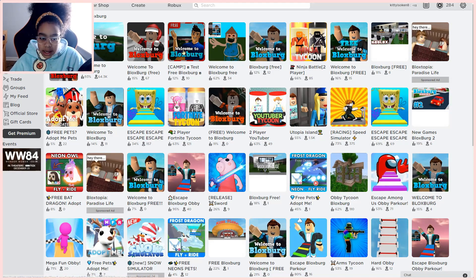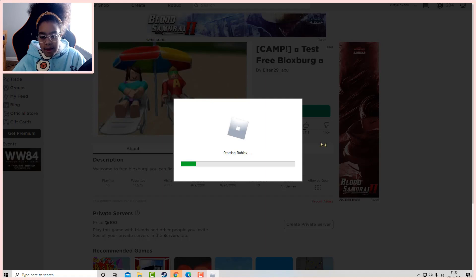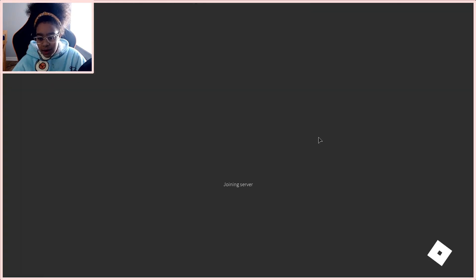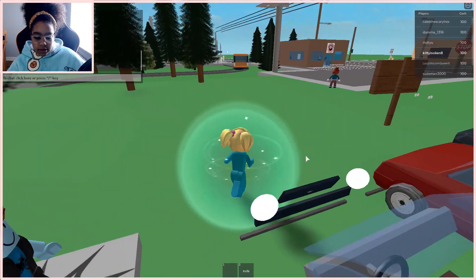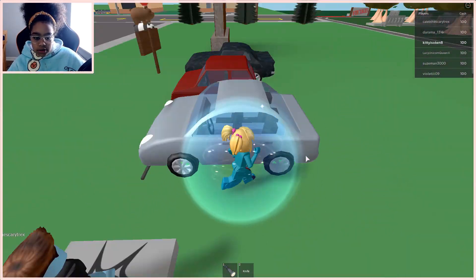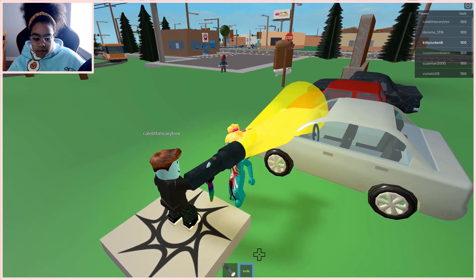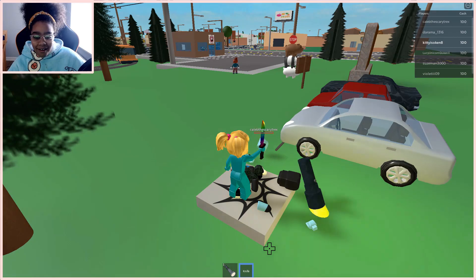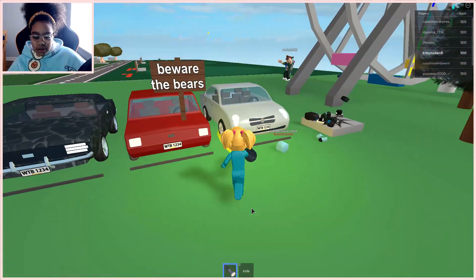I'm back on here and the next one is Camp Test 3 Free Bloxburg. Let's join this one. It has 11k dislikes and 1k likes. So this is it — there are cars, and I have a knife. Oh, I can kill people, and I have a huge torch.